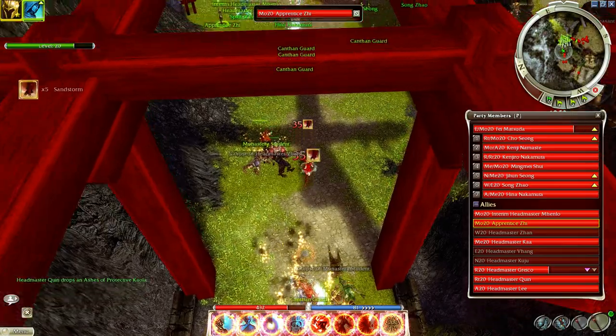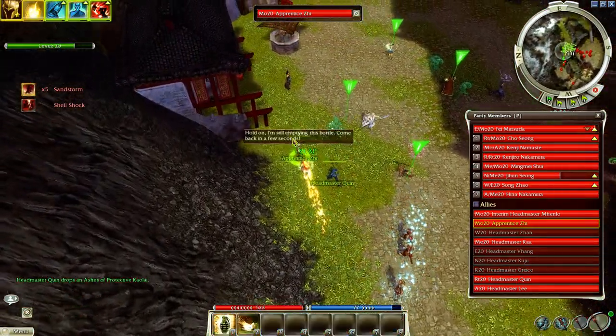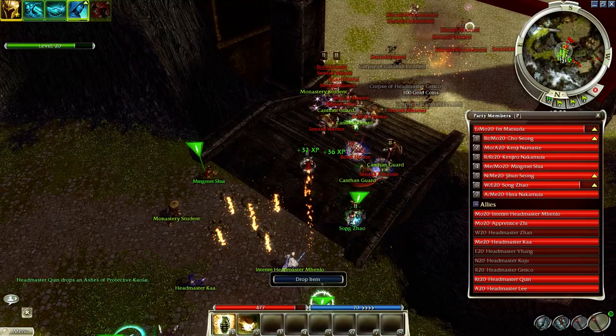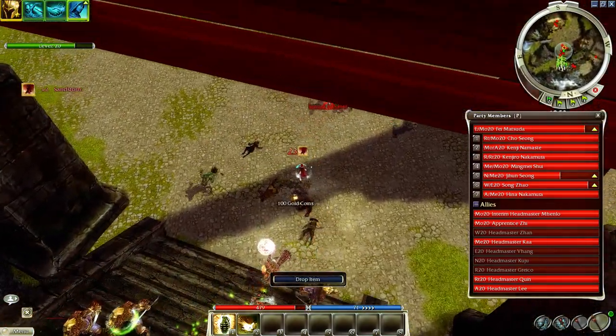Sometimes you get interrupted by a mesmer. That'll actually happen quite a lot. If that happens, you can just use the other mode of the weapon - the improvised fire trap. I'm actually going to run this over to these guys and give them a little gift.